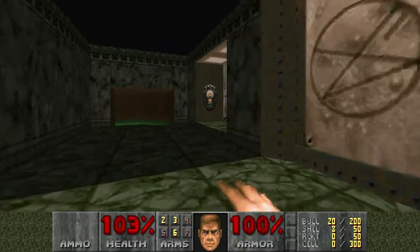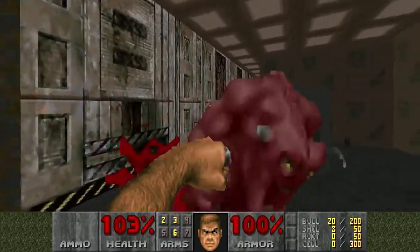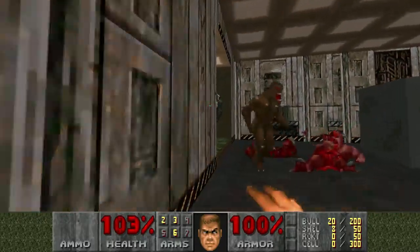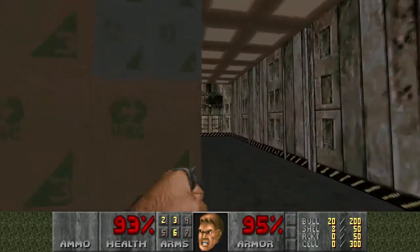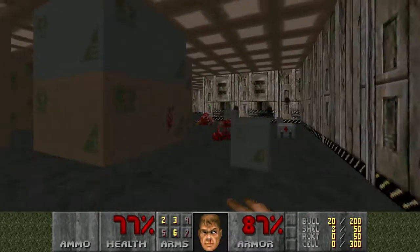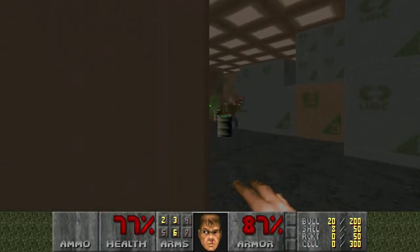I know for a fact because I've played this game before, and I'm aware of how the engine works. You don't have to use a weapon that actually makes a noise for the weapon to be considered to have made a noise. So you just need to wave your fist and everything in the vicinity will wake up. It's great.